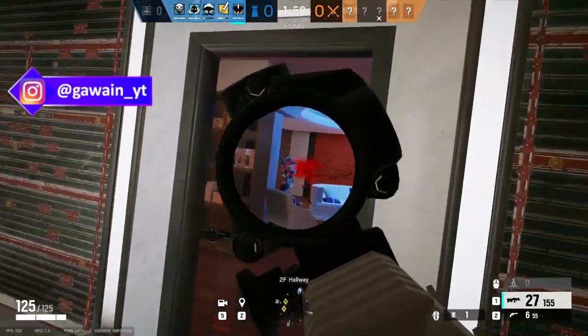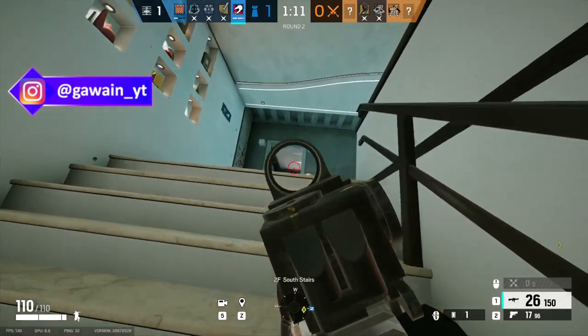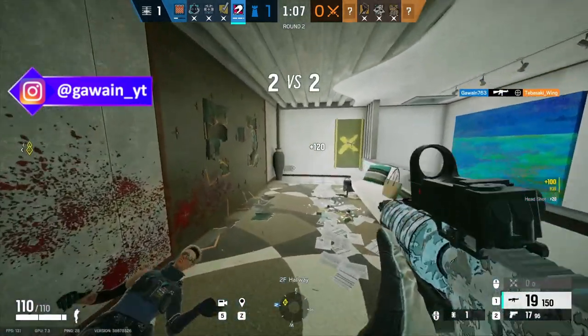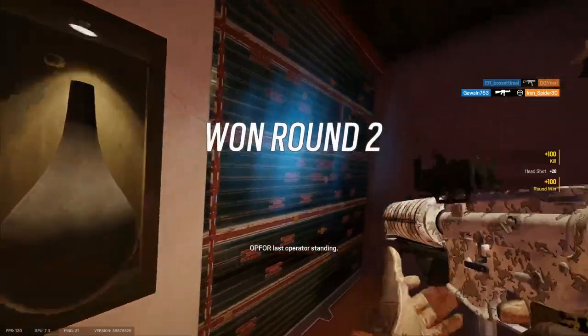Kaid's Electro Claws have their range tripled, and they can now electrify softballs. Don't ask me how that works. Mozzie now gets eight pests, which are now bulletproof. Mozzie's drones now have a 50% movement increase as well as thermal vision. Mozzie also gets the option of the Super Shorty secondary again.